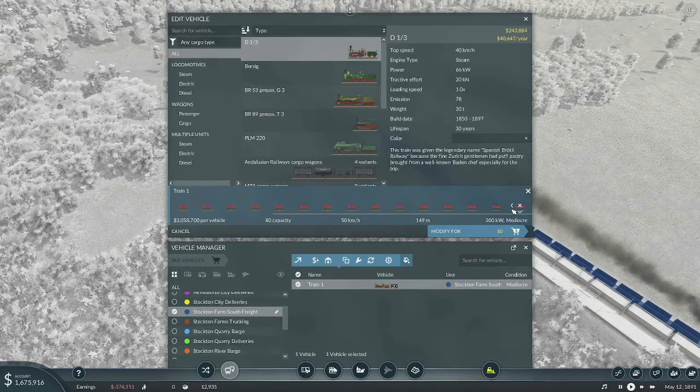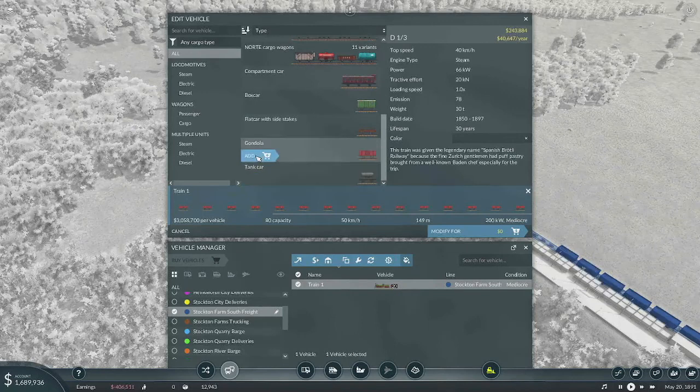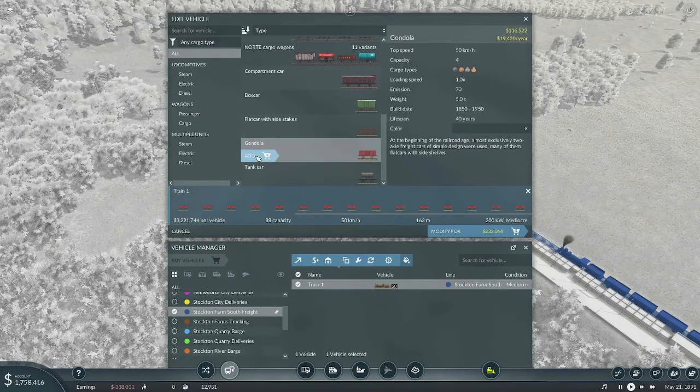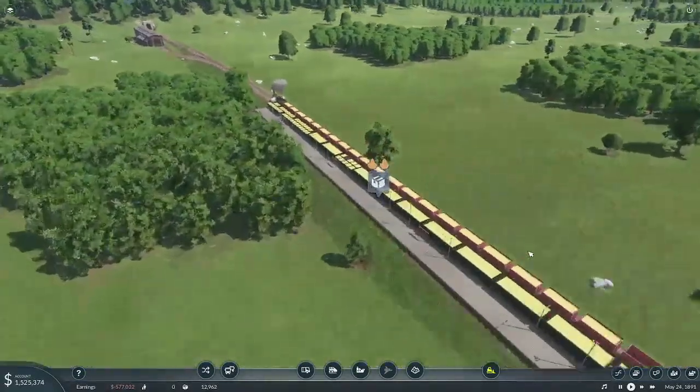We don't have to stick strictly within the platform length — it just matters whether we can turn around and do everything else we need. Let's go ahead and add two more cars. At 163 meters, that's three meters over. I was a little late — we didn't get to use those two right away, but it's going.